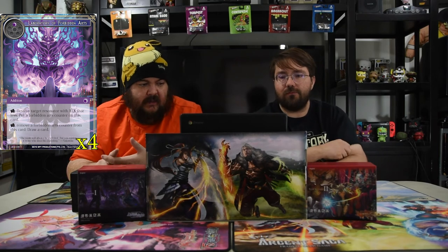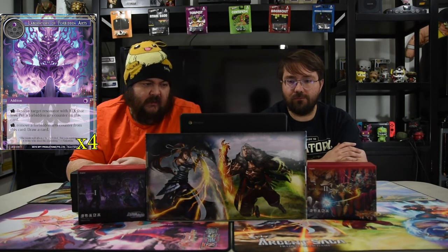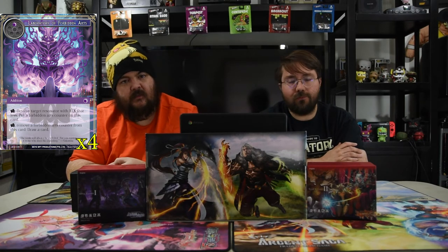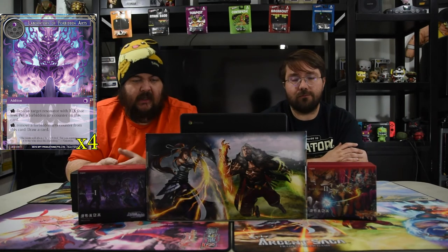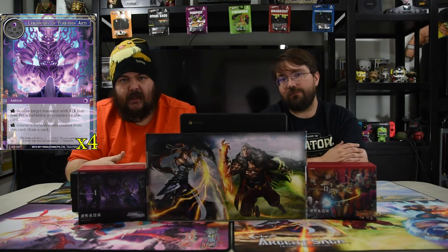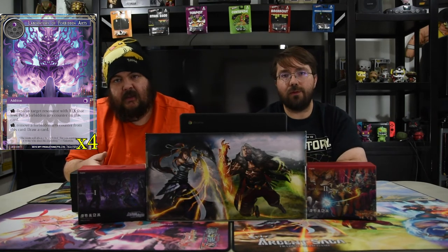The addition you go get with Sigurd is Laboratory with Forbidden Arts — one black, tap: destroy target resonator with attack zero or less, put a Forbidden Arts counter on this card. Tap, remove a Forbidden Arts counter: draw a card. We have quite a few regalias to make things go to zero attack, so you can just use the regalia, kill their dude, put a counter on Laboratory, and Deus Ex Machina can eat all those counters too.